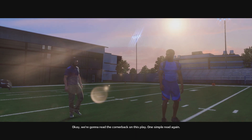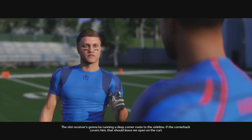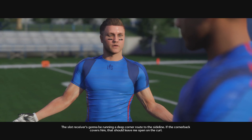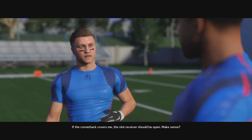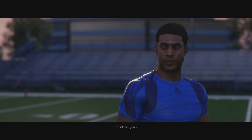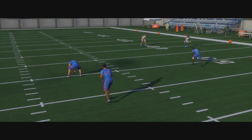We're gonna read the cornerback on this play — one simple read again. The slot receiver's gonna be running a deep corner out to the sideline. If the cornerback covers him, that should leave me open on the curl. If the cornerback covers me, the slot receiver should be open. Make sense? I think so, yeah. Maybe I hit the wrong button on that last play.